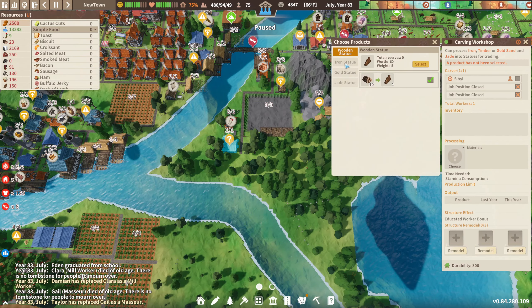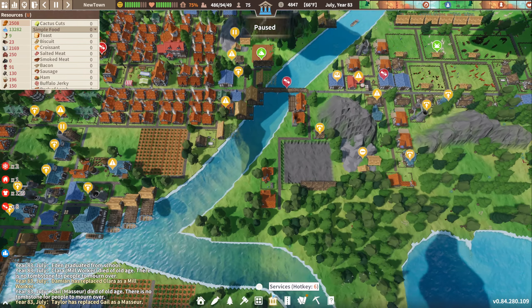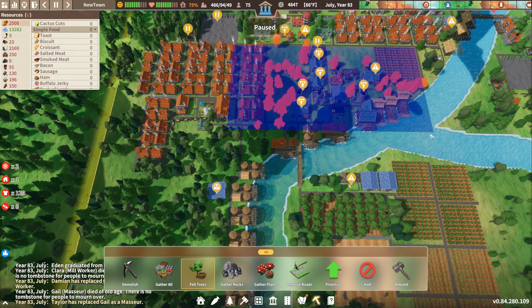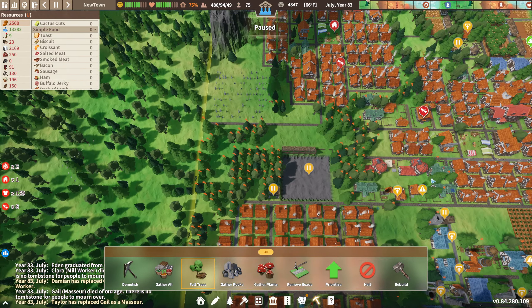Carving shop — okay, so this is what I wanted to do. I wanted to start carving some statues. I hate to waste iron on it, so I think wooden statues are going to be the way to go. Although we are surprisingly low on wood — I wish we could use hardwood for that. Let's fell some of the trees in our town area, and that should help replenish.